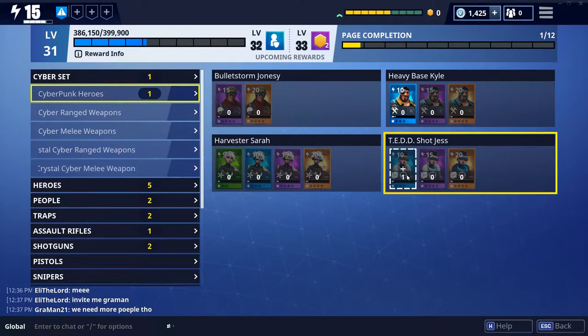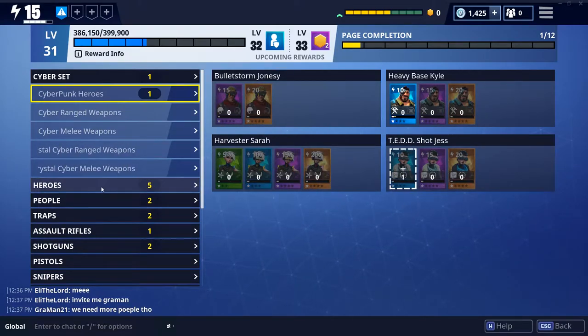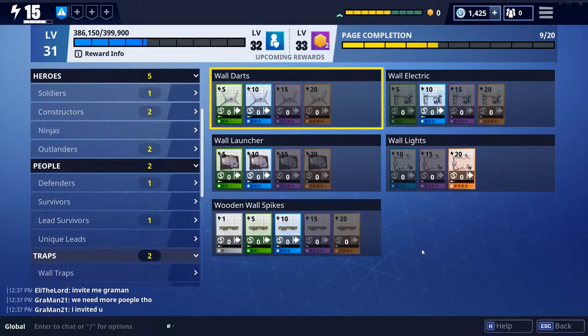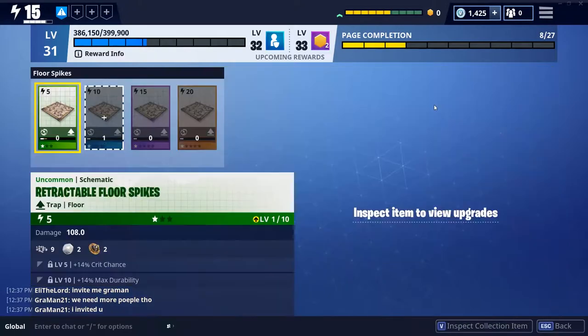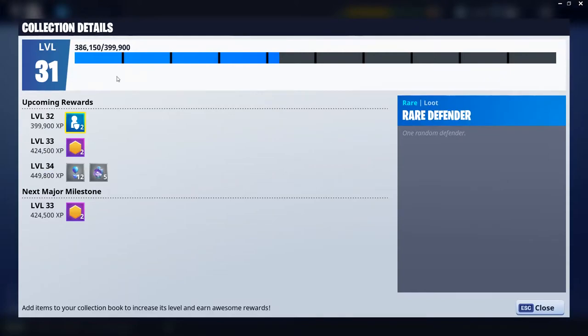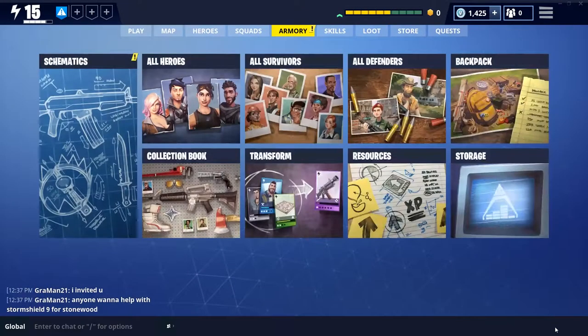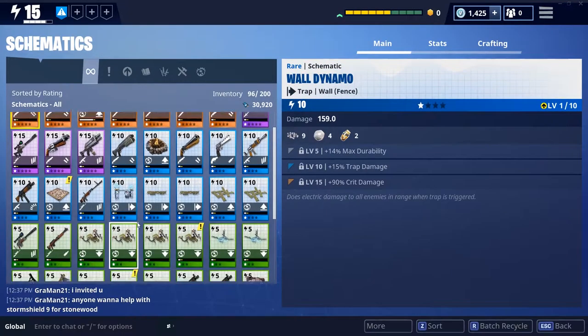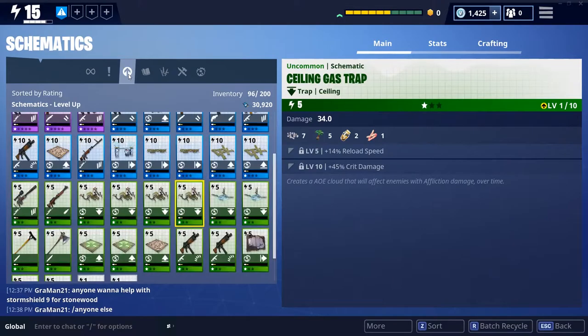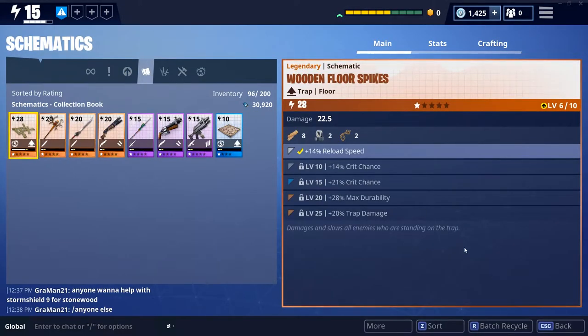If you get extra schematics you can throw them into your book. It basically gets rid of your ability to use that item, but it gives you bonus rewards. For example, floor traps — if I wanted to, I could get rid of my rare retractable spike floor trap and I would no longer be able to craft it, but I'd get experience toward the next reward, which looks like a rare defender. It's a great way to get rid of duplicate schematics, and schematics include basically anything — weapons and traps that you can craft.